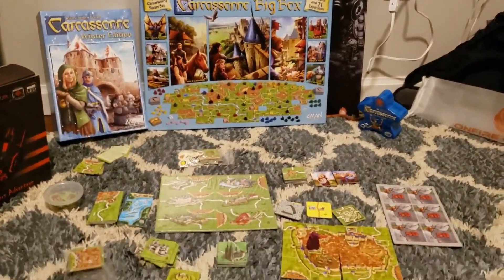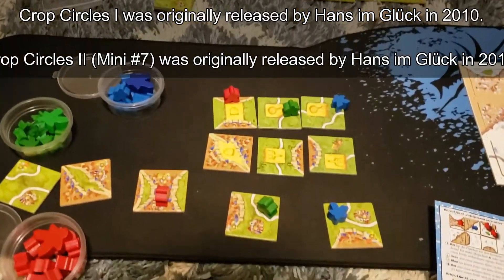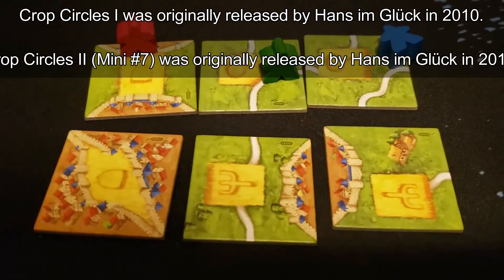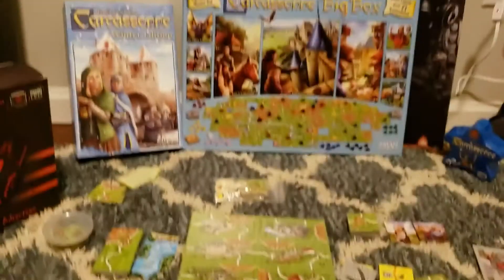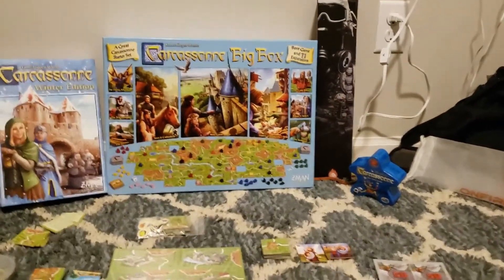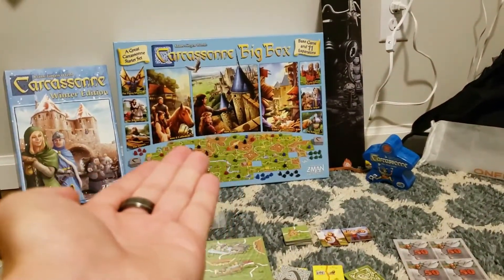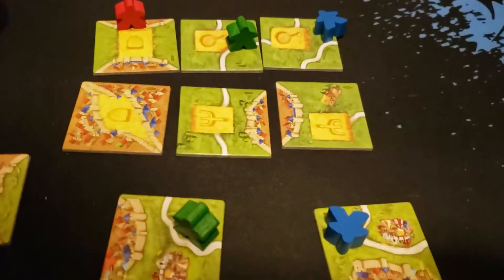Welcome guys to yet another Carcassonne expansion explanation and unboxing video. Today we have the crop circles. We see we have six crop circles. Originally these were only available when you bought each of the mini expansions. The only way I can ever find these expansions is through the big box - I think that's the only way you can get them in the new art. Not sure though, but that's the only way I've seen them.